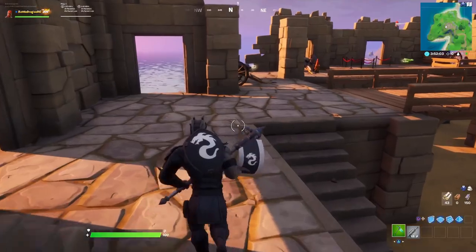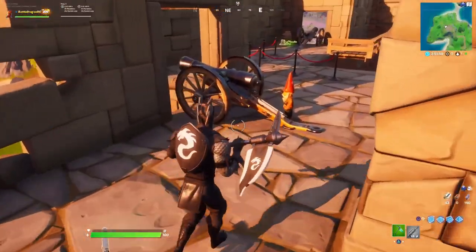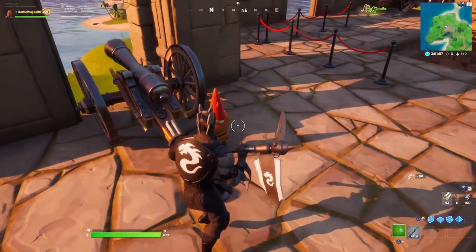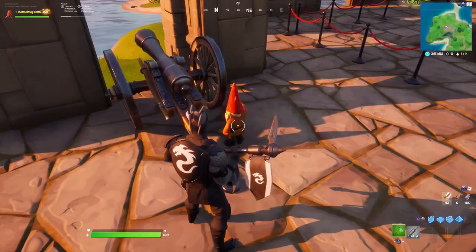Then you just go back the same way you came in and make a right. Then we have gnome number 5 — he's ready to shoot some cannons. There's a close-up of the map.